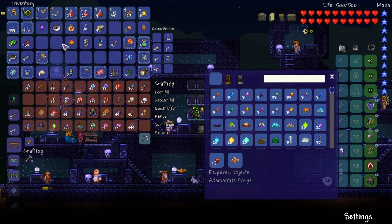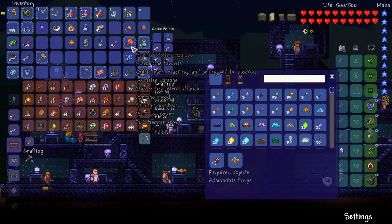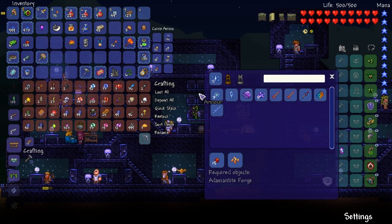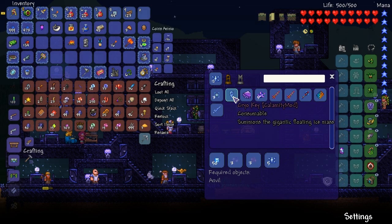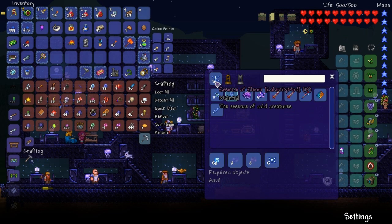I'm just making sure everything's in the right place. That should be it. Let's look at this stuff then — Core of Eleum. You need ectoplasm, so you need to have beaten Plantera. Cryo key — okay, so you need souls of night, souls of light, essence of Eleum, and ice blocks. Let's do that now. I used a lot of souls of night and light though. I've got enough — five of that, five of this, and some ice blocks. I should have them already.